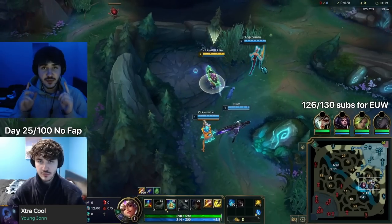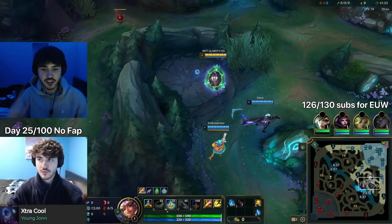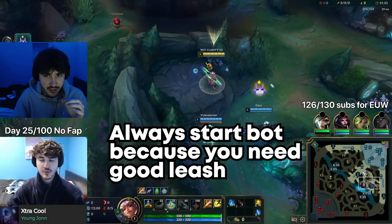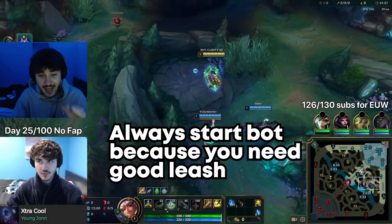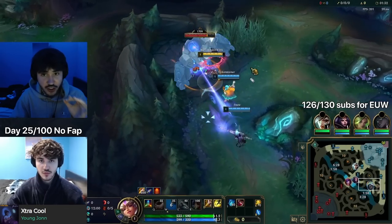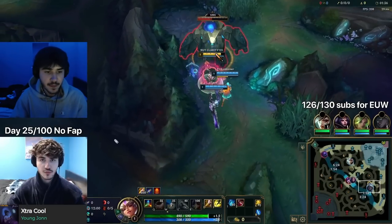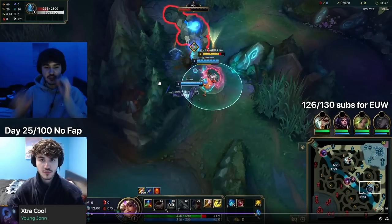In this game you can see me playing jungle — I'll cover the clear and show you how to clear with Kayn jungle. It's always simple: you always want to start with your bot lane to get the best leash possible. Start with W and go into a brush every time, because once you start from brush and auto attack once, you want to walk away.